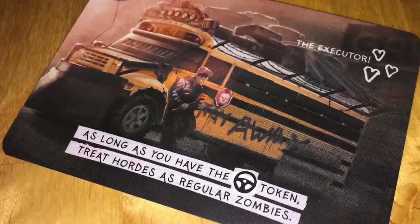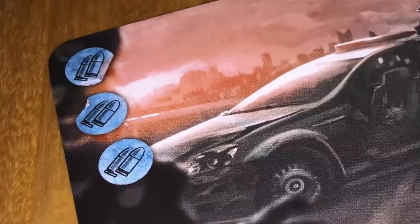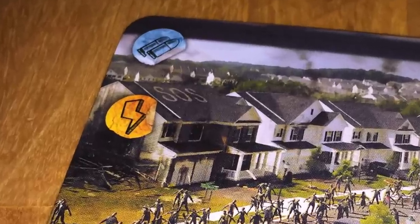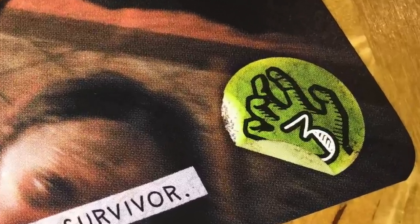The path cards are very interesting. Some have text describing events, some have bottle caps you instantly collect as resources. But these cards also contain zombies — a number in the corner tells you how many zombies are coming at you, and if that's the case, get ready for battle.